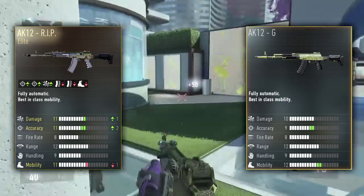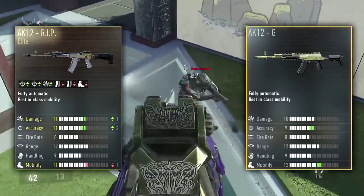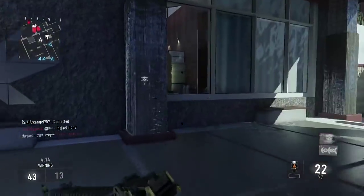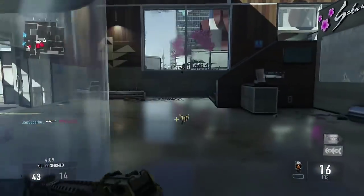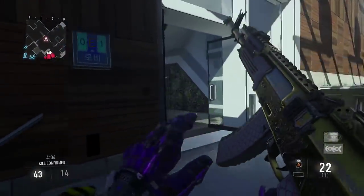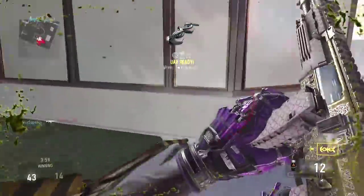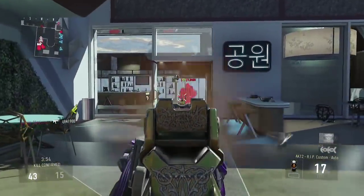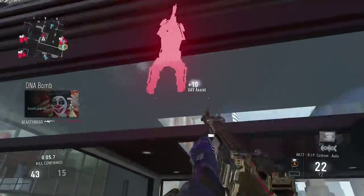The only thing the AK12 RIP has on it is one extra point of damage at long range, which is not even noticeable in my opinion. So I definitely think the AK12G with these attachments can be really, really good and can even beat the AK12 RIP. If you buy the Season Pass there are also a ton of other enlisted variants that look like the Call of Duty Ghosts AK12. If you really want that feel and can't get lucky with a supply drop, you can just buy the Season Pass — though whether it's worth it I'll leave for you to decide.